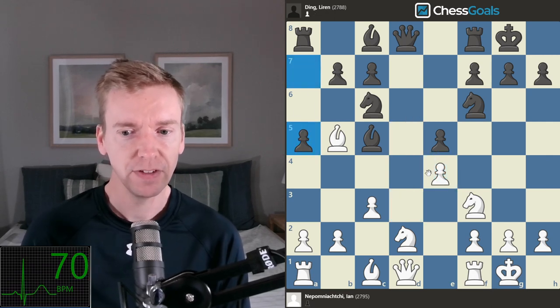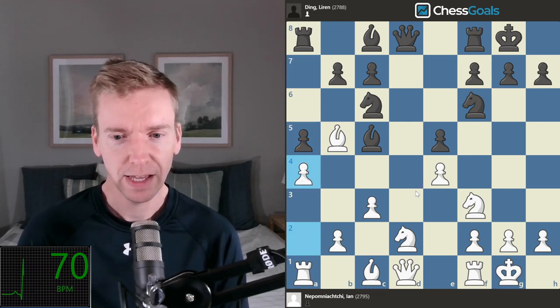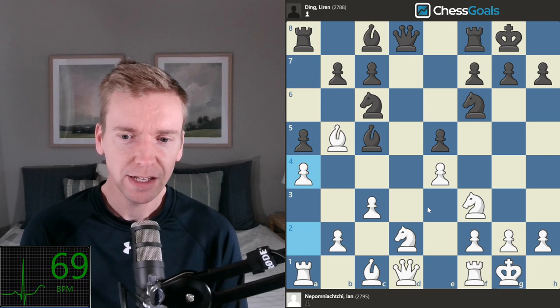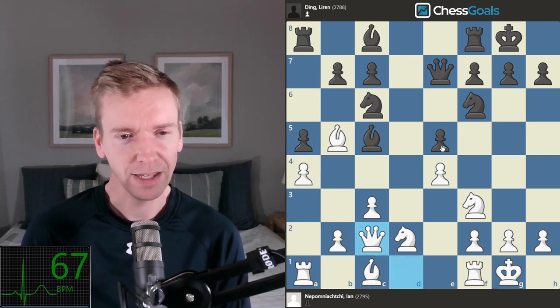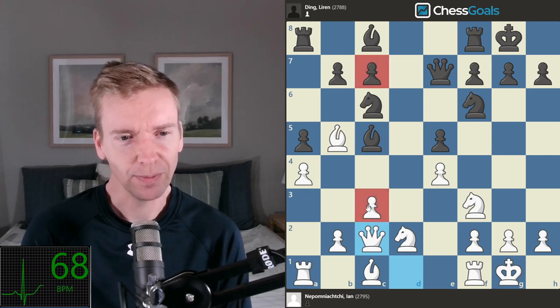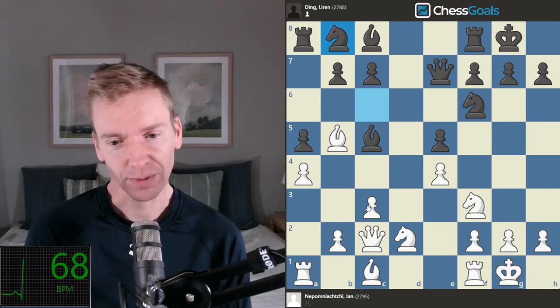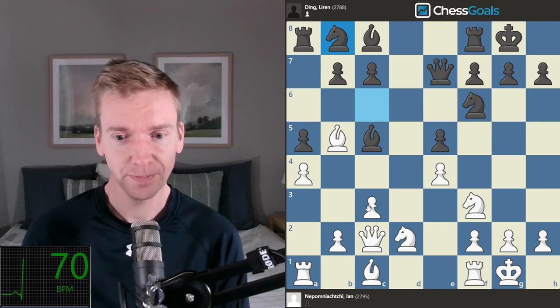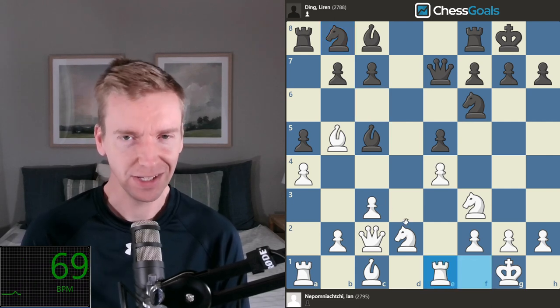The d-pawns trade off. Pawn to a5 — 52 games in the database still. A4 played by Jan, and now we're starting to get into rare territory. Qe7, Qc2. You'll notice there aren't any big imbalances in the position — both sides are missing a d-pawn, and all the other pawns are symmetric except the c-pawns. Knight to b8, the most common move, played by Kramnik and Nakamura — Nakamura twice, both last year and this year. Rook to e1 played.